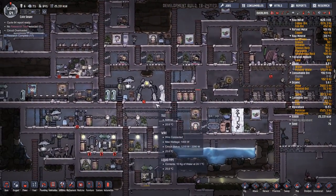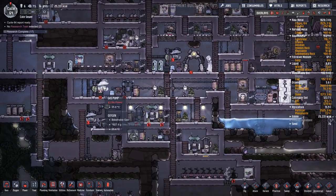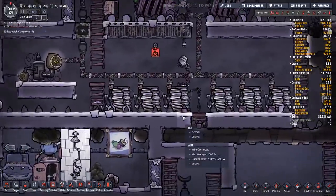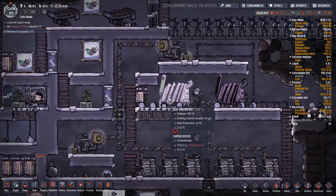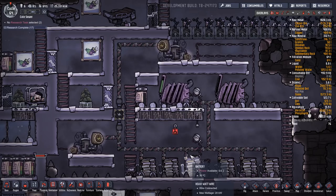We're not generating any power overnight. Why aren't these running? Because these batteries are out of power? I'm starting to understand — we should probably have the batteries set up to run on separate grids.